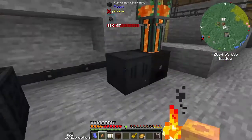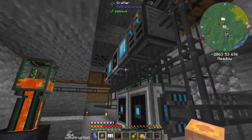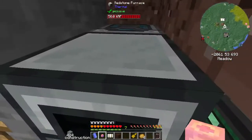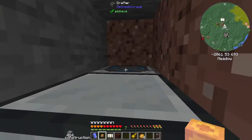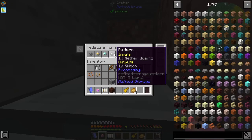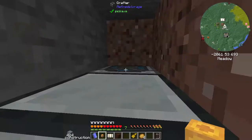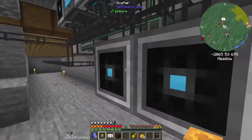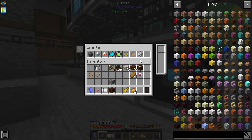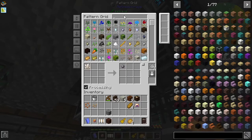We'll get into the Power mod more today. I'd like to upgrade some of these pieces of equipment, but I've also added some things into our Refined Storage system — added a couple extra crafters. I also added a Redstone Furnace from Thermal Expansion so that we can get some things automated, like the ability to make silicon, all the different processors, and over here we have the ability to make a 64K storage disk.